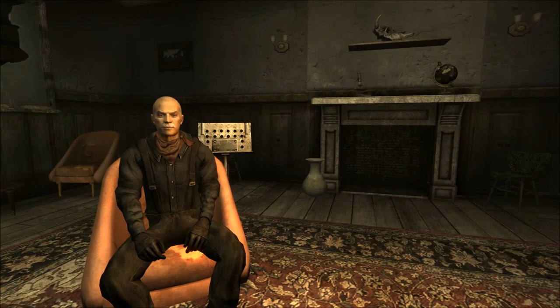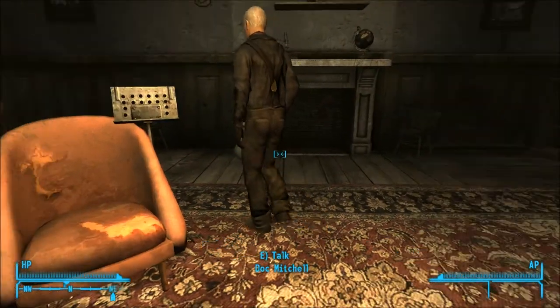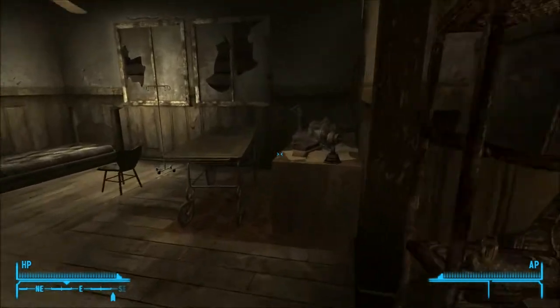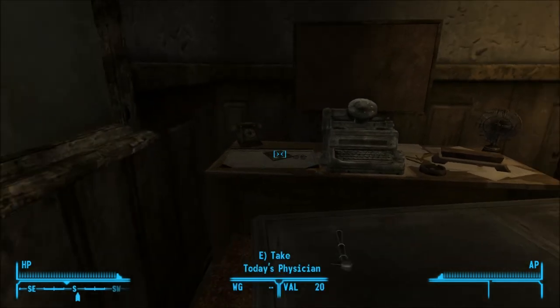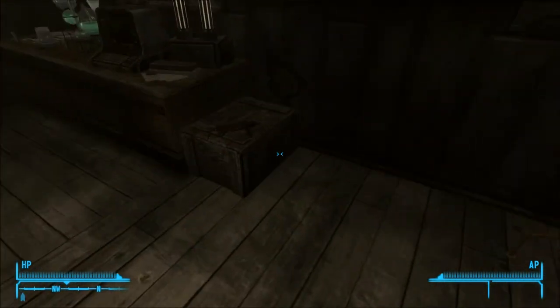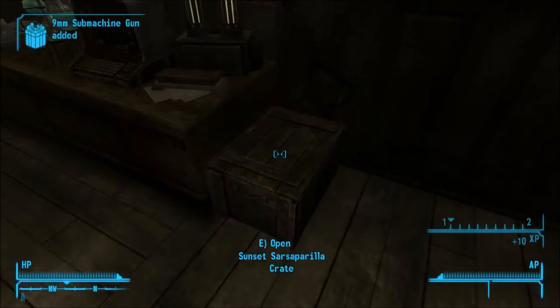Alright, the next thing I'm going to show you a few things around here that everyone might not know about. There are glasses and a doctor's bag right there. And right here is a broken submachine gun — if you have a Repair skill of 25, you can fix it into a working submachine gun.